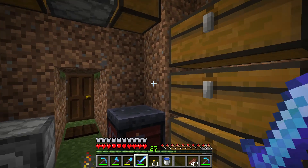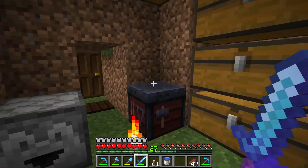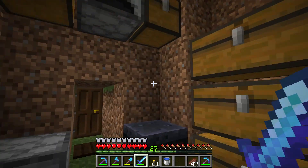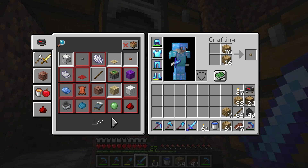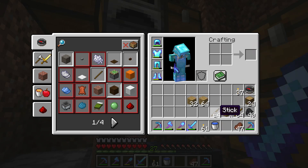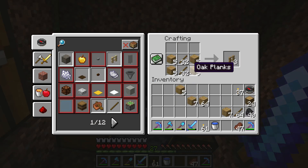I want to talk about fences and fence gates. I want to show you how to make a fence and fence gate. First of all, you are going to need plenty of sticks and plenty of wooden planks. Then you have to go to your crafting table and combine planks and sticks to make fence.